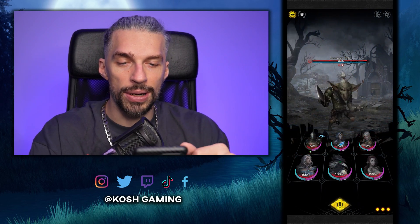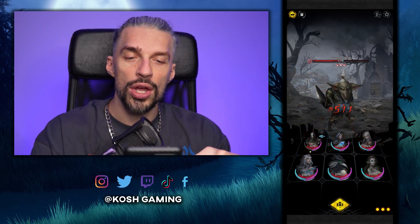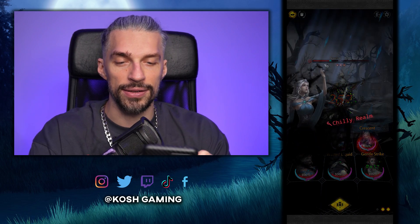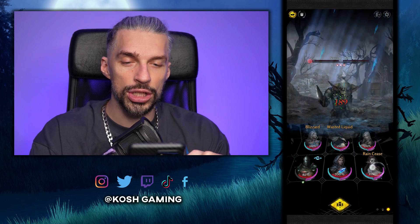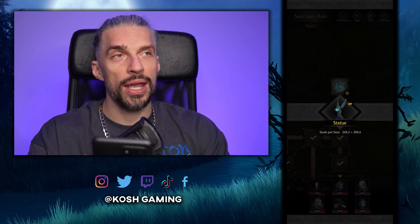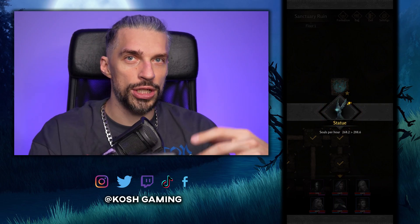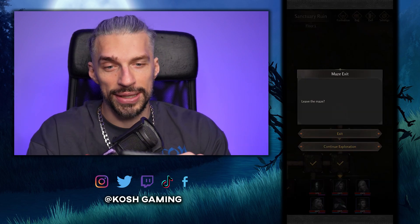Boss fights on each floor are done manually — you can't automate them. In the fight, everything runs on auto, but when you see those arrows, your backline heroes can use their skills. To use a skill you swipe them forward; they switch positions with the frontline character and use their ultimate skill. Once your other characters charge their ultimates in the back, you can do it again to use those ultimates and make the fight easier.